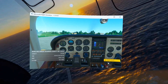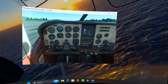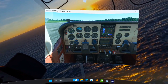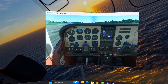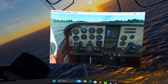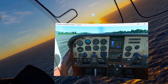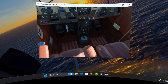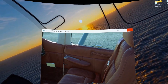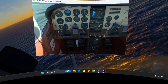I am pretty sure that my controls are right — they are. I don't have anything started up here because I didn't have my yoke on. Beacon, landing, taxi — I don't need navigation. And now I am going to switch to VR mode. But this is the aircraft here in pancake mode — or 2D mode — it's a beautiful aircraft. So let's go ahead and get into VR.